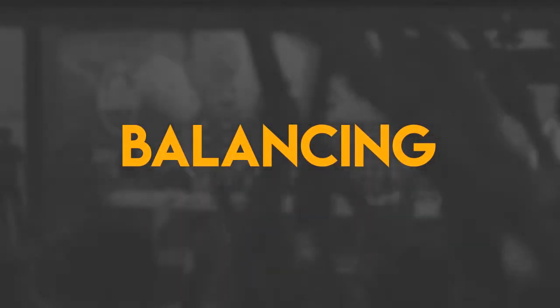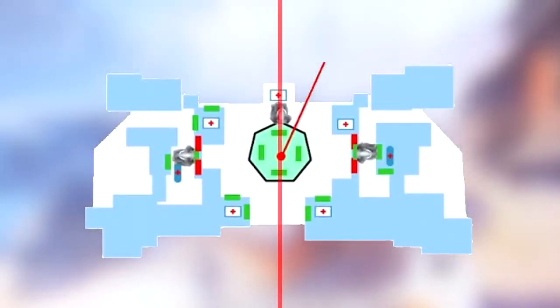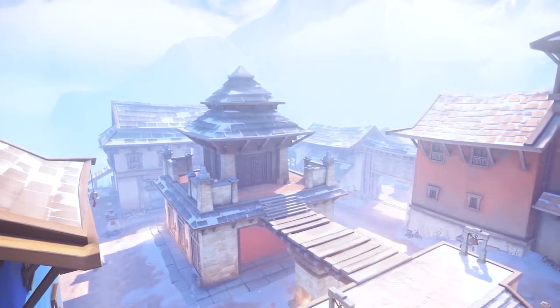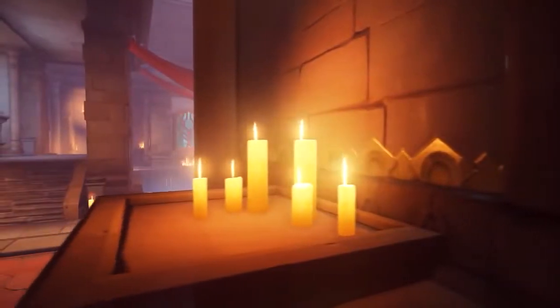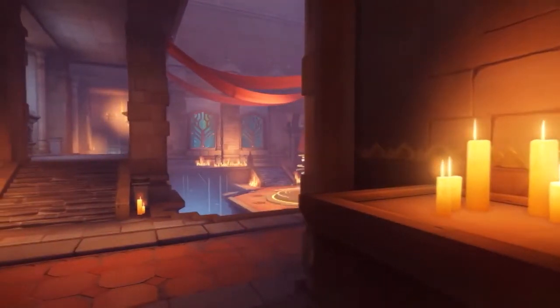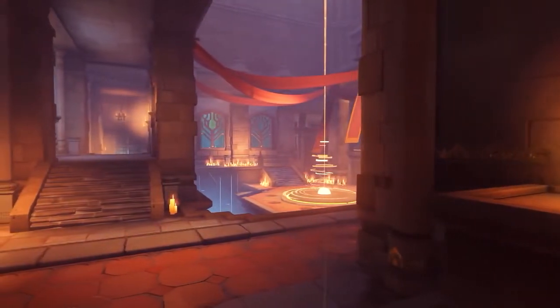I want to take a brief section of this to talk about balancing, because no matter what layout you have, you have to think about how it will balance out and how it will play. Symmetrical is easier to balance because it's exactly the same on either side. In the rare occasion where one lane isn't as balanced as the rest, designers will fix that by adding some props or changing the way it looks. That's pretty much all there is to balance in a symmetrical level design.